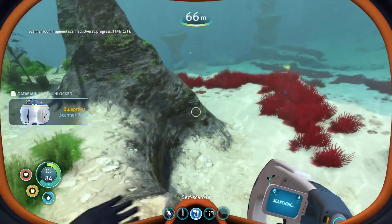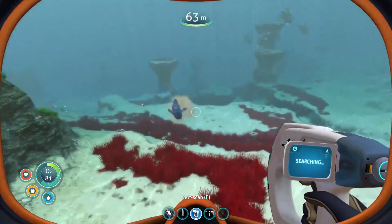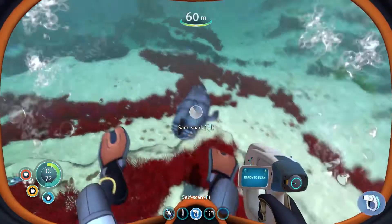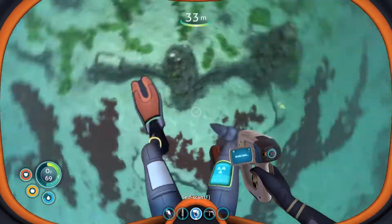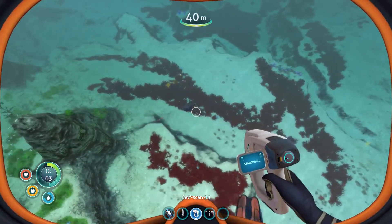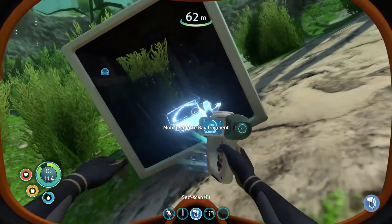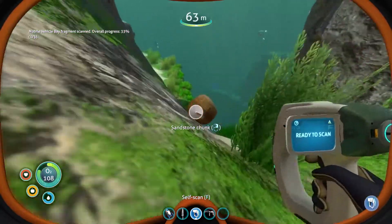100% — ooh, I got a scanner room! Here we go. What the heck is that? I'm just gonna see what this is. Creature egg? No thanks. What the hell are you? Sand shark. Good luck getting to me. You are freaky. See you later, buddy — I'm gonna guess you live in the sand. Look at that, I found a thing — a mobile vehicle bay fragment. I need that.